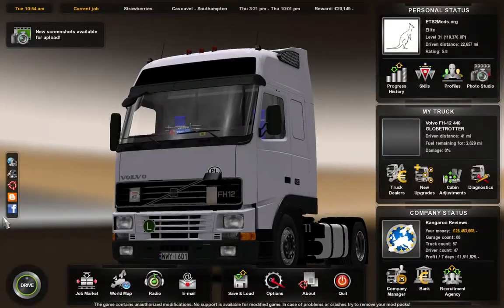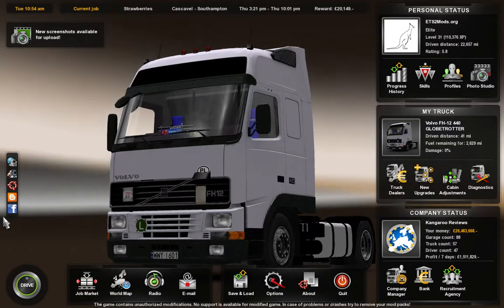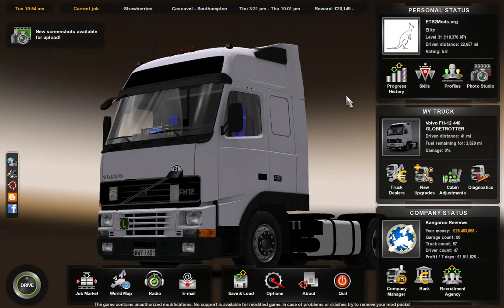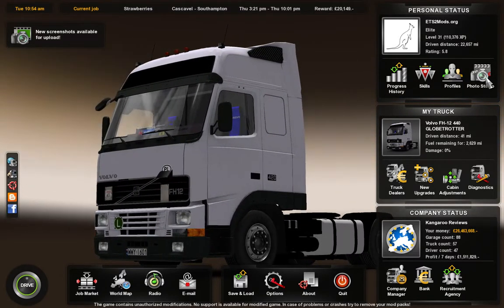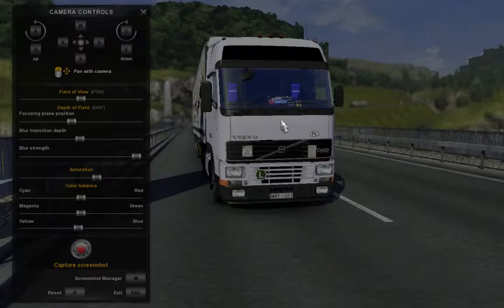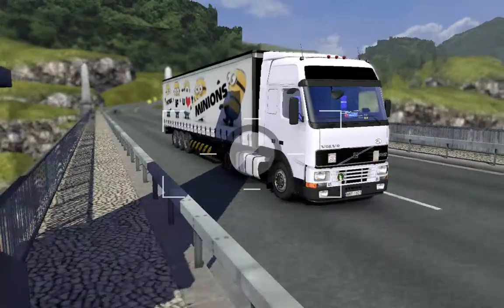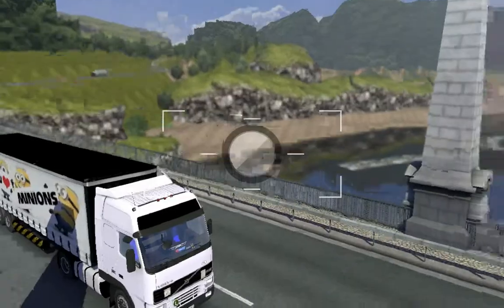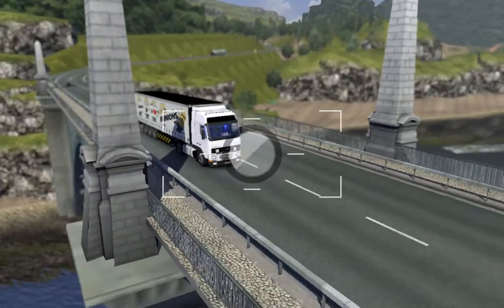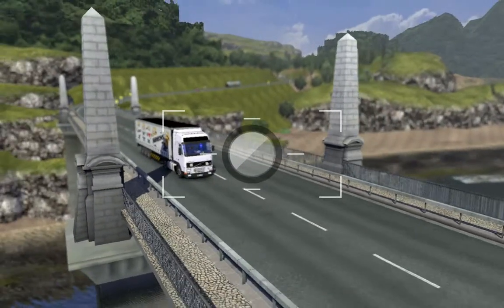Let's just go to camera mode for a second. How do we do that? I forgot how to do it but let's look at the photo mode for a second. I may take a picture. Look at that — whoa — except from that pillar which is sort of blocking my view.